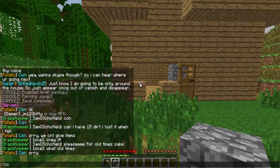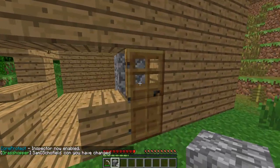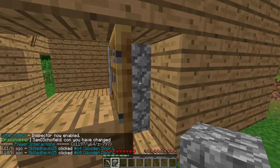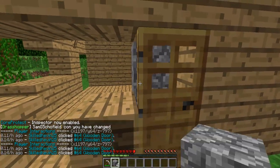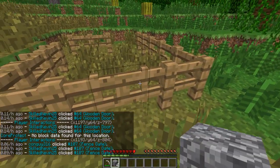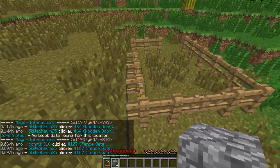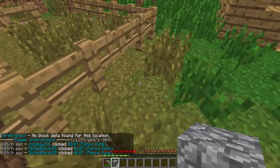So let's switch to my cobblestone. The first command you're gonna need to learn is `/co i`. It lets you inspect blocks that have been opened, broken, or placed. Watch this — if I open the door, it says the last person that opened my door. If I open the gate, it says the last person that opened the gate, which was con guy 316 — he griefed me.